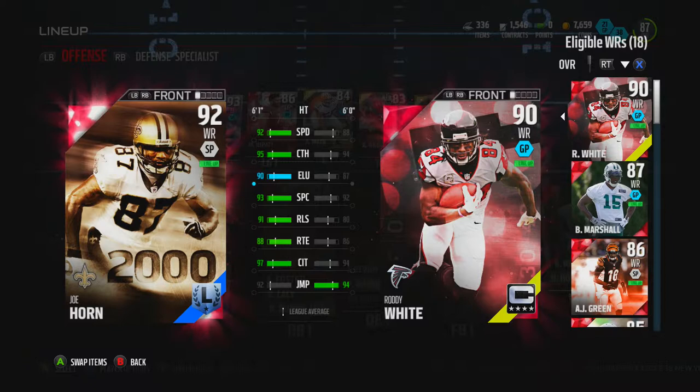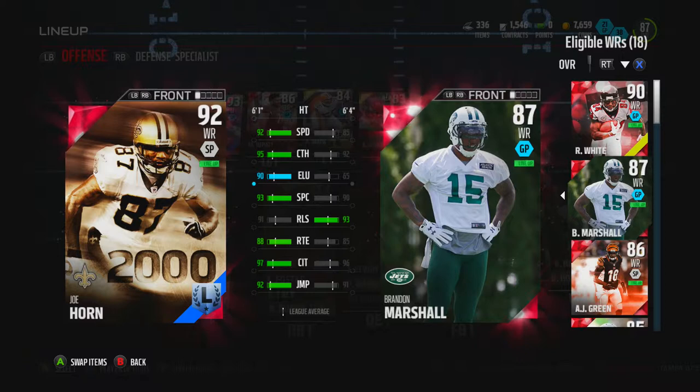Here's Joe Horn compared to Roddy White — everything is better than the Roddy White except jumping. Speed is four better, catching is better, elusiveness is three better, spectacular catch, release, route running, and catch in traffic is three better, which is real nice.